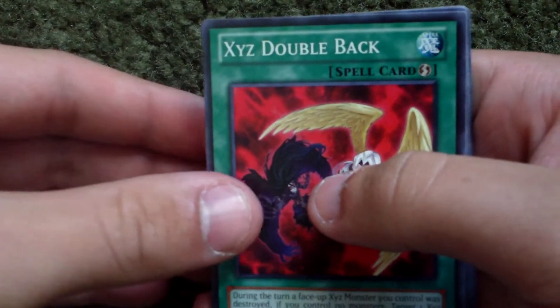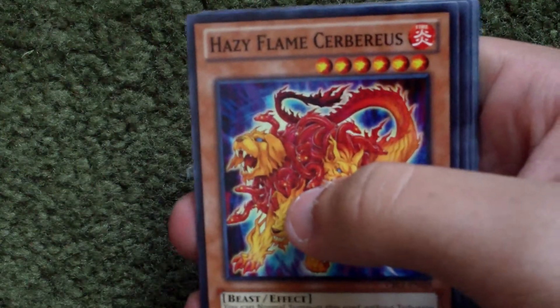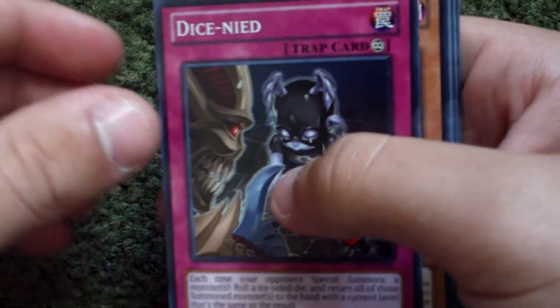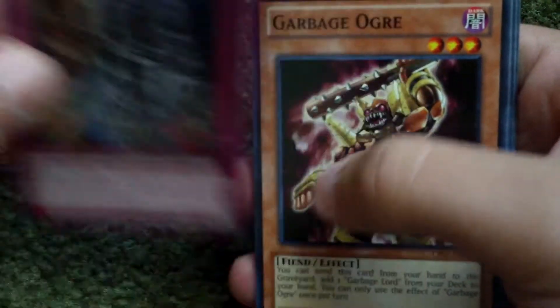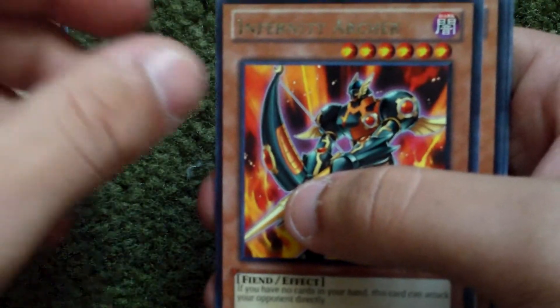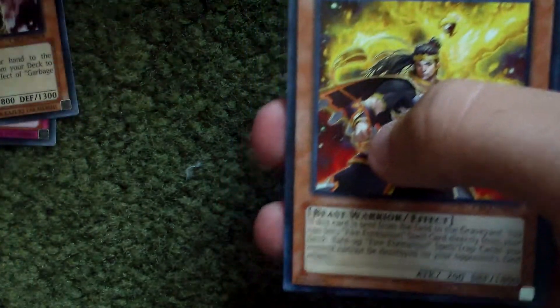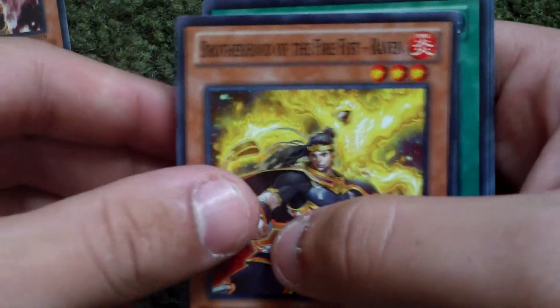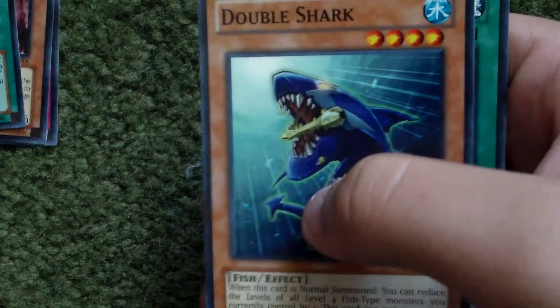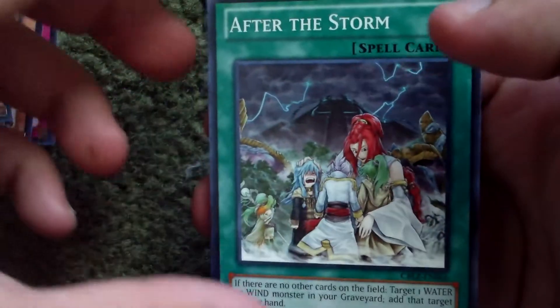Alright, so let's see — it's Doubleback, Hazy Flame Cerberus, Dysonide, Garbage Ogre, Infernity Archer, and looks like the Serra, and then Brotherhood of the Far Fish Raven, Hazy Pillar, Double Shark, and After the Storm.